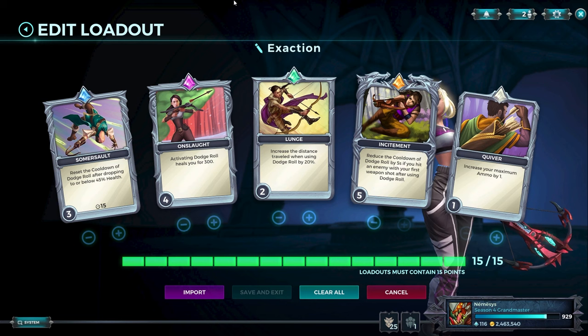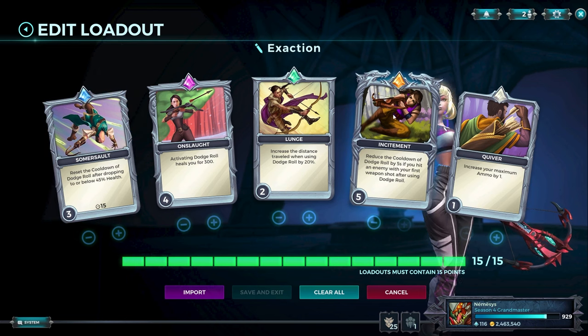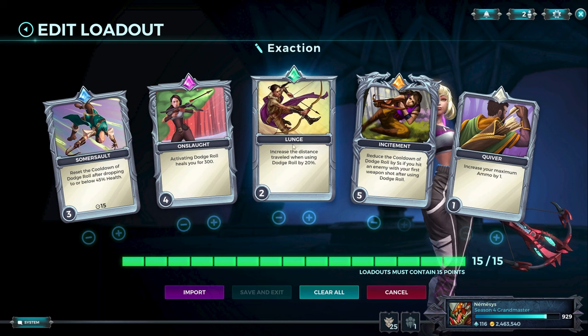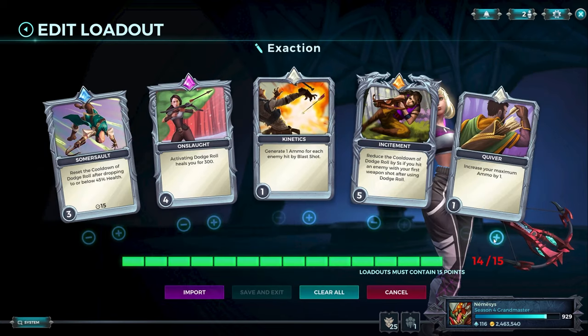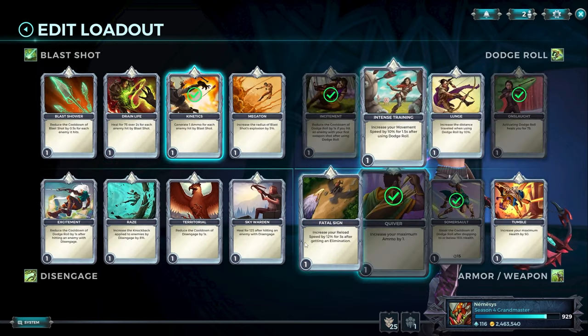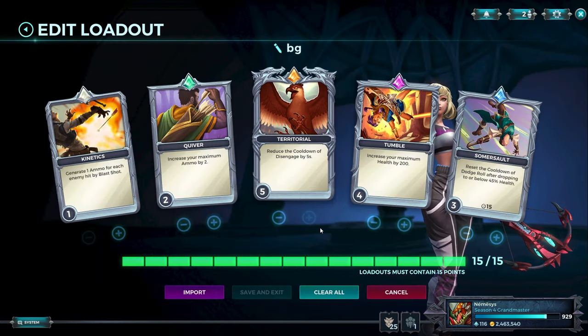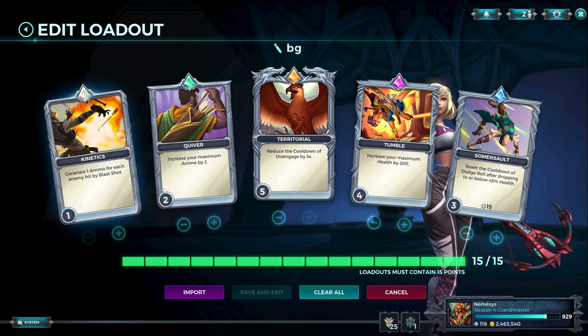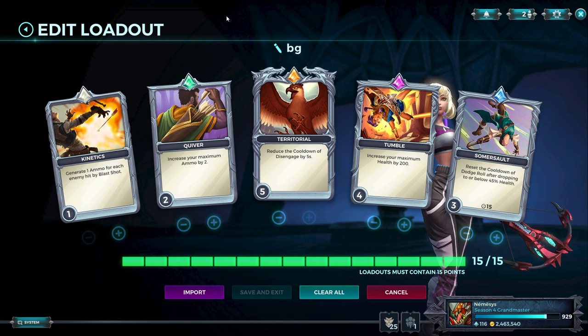For Exaction — Cassie has one card in every loadout: Sommersault on level 2 or 3, depending on how comfortable you are. For Exaction you need Incitement on level 5 and Onslaught on a high enough level — level 4 or 5. Quiver is one of the best filler cards. Lunge is nice but it makes your roll animation slightly longer; if you don't like that, run it on a lower level or replace it with Kinetics and run Quiver on level 2. For the Big Game loadout — Territorial is mandatory. We're playing Big Game, it's all based on right-click, so we need right-click as often as possible. Tumble on level 4 (level 5 possible if you run Summersault on level 2). Ammo on 2 and Kinetics on 1 as filler cards — you need as much ammo as possible so you never right-click someone and find yourself reloading.